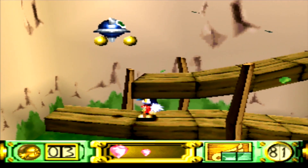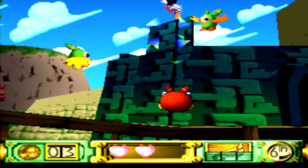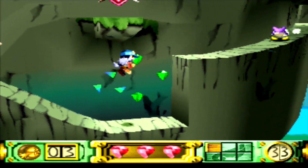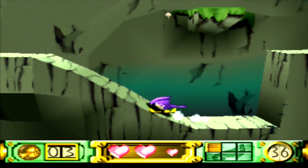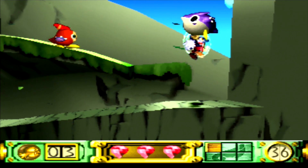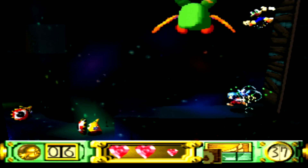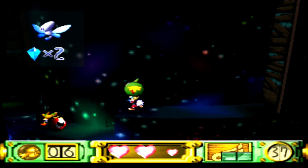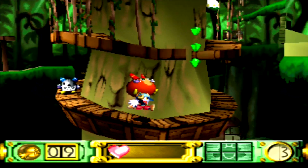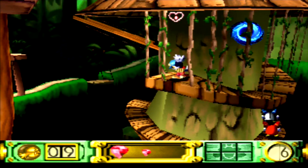Klonoa also showcases unique jumping mechanics. You can perform a smaller jump and glide, both of which don't cover a whole lot of distance, but Hugh Powell's power helps compensate for this. You can grab enemies using the ring, which inflates creatures and allows you to either shoot them as projectiles or perform a double jump and slam enemies down to destroy objects below. It's a simple yet incredibly effective system, adding a wrinkle that no other developer has really tried to emulate since. Enemies begin to evolve as you progress, and armoured goons, larger foes, and mages conjuring firepower prove a tough step up for players.